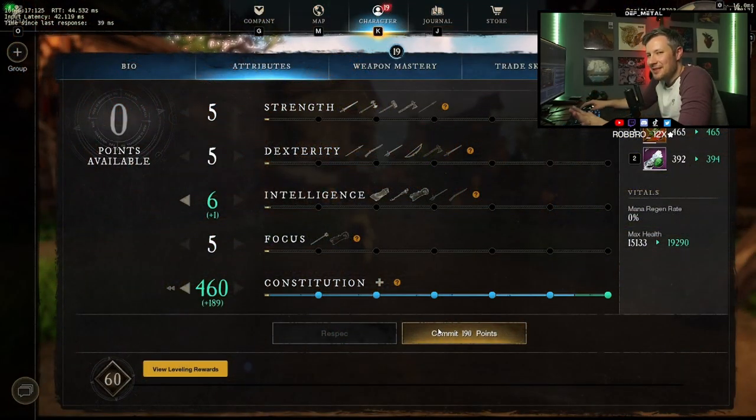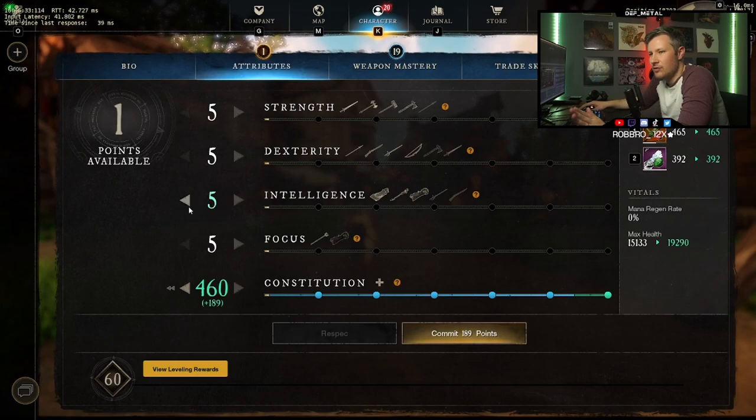This build is absolutely insane. I run 500 constitution when I run this build. I'll tell you why I run 500 constitution and what I'm trying to get out of it. Ultimately, the tagline on this video is 31,000 HP. So let me show you how you get that. You can't go over 500 in any stat point, so I have to take this extra one somewhere else — I'm going to take it in intelligence.